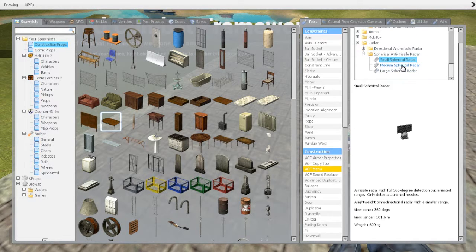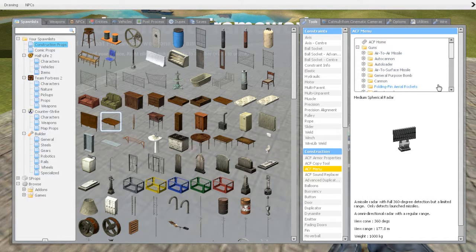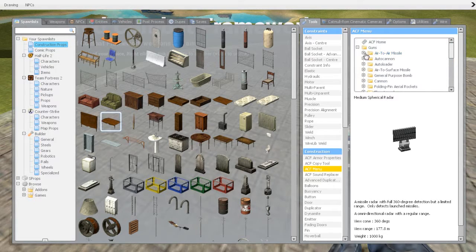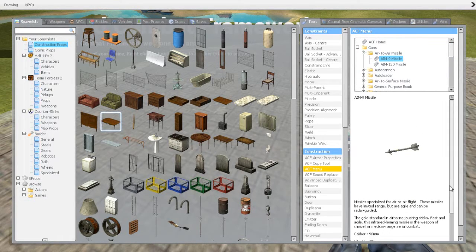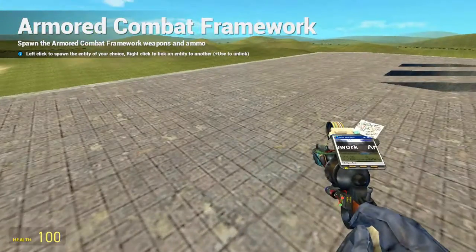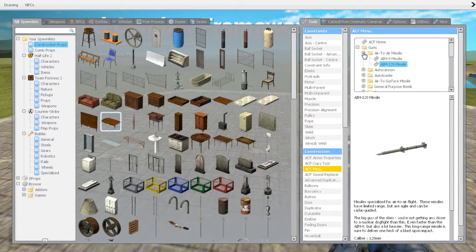These types of radars are only for detecting launched missiles, so you can use them as defensive systems. There are a lot of different missiles here, and you can see the air-to-air missiles are radar guided. Radar guided means the launcher has the radar installed in it and connected up to the missiles, so radar-type missiles don't have to be connected up to anything. That's really convenient. We have different types of bombs and lots of different missiles.